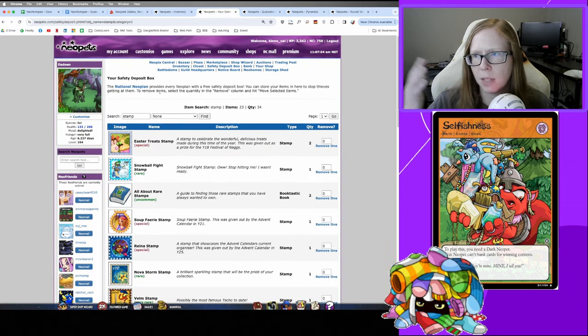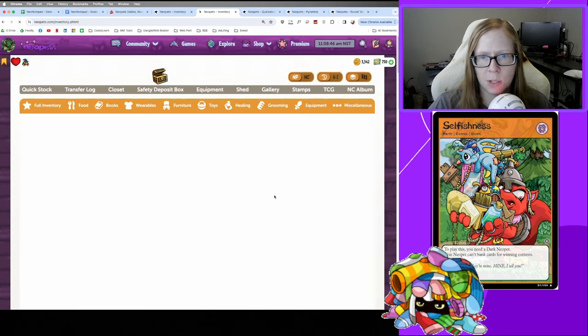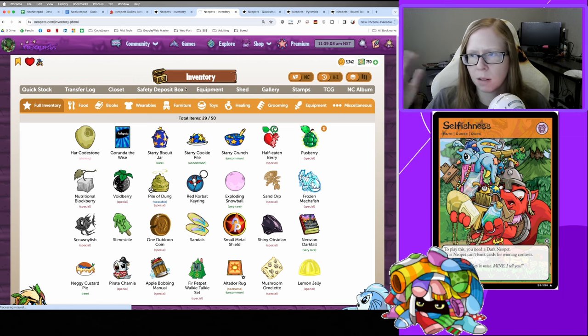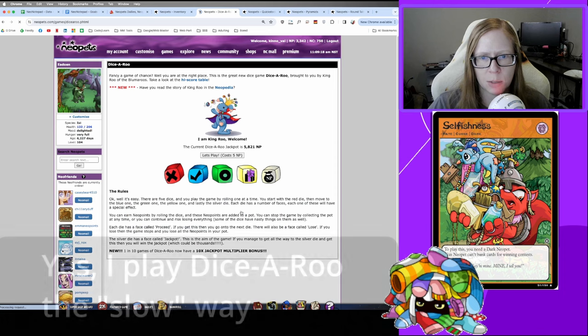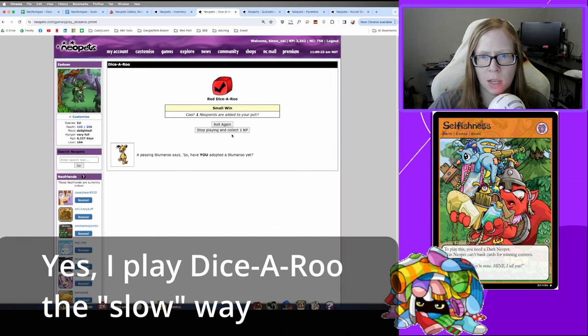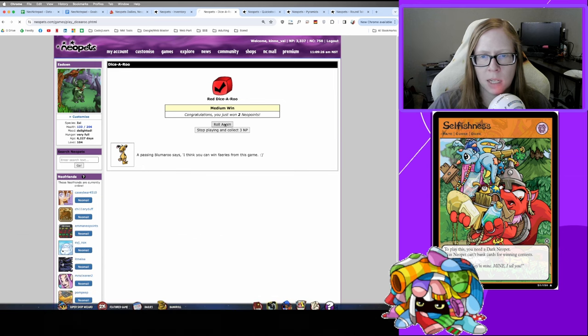In addition to dailies, there are other item-generating activities like Pick Your Own, which I've already completed today. Another thing I like to do is play Dice-A-Roo. Dice-A-Roo generates items that are very helpful for Employment Agency, and you also get a chance to get a Neg, which you can sell for anywhere between 20k to 40k depending on the market. Dice-A-Roo takes about an hour to cap out until your pet gets mad.